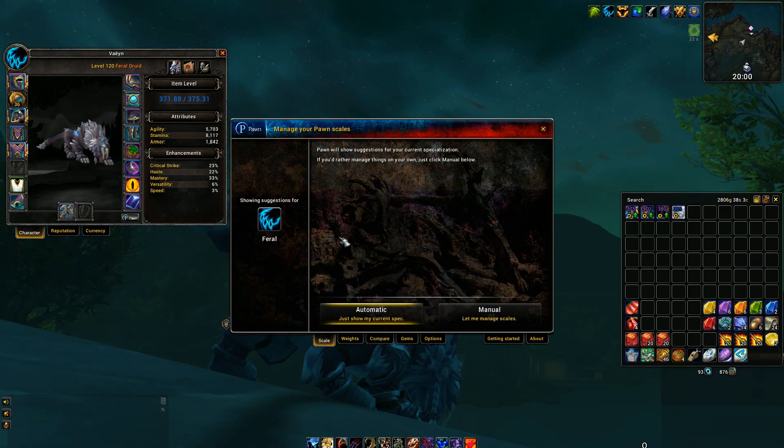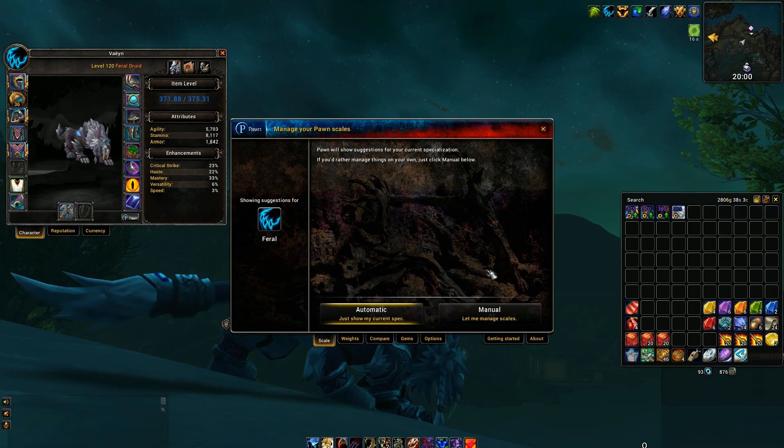Pawn has an automatic scale for your current spec. Advanced users will prefer the manual scale for more accurate results, but for easy mode the automatic scale works well. As with Azurite Power Weights, sometimes you will use your judgment when Pawn says a gear item is an upgrade.